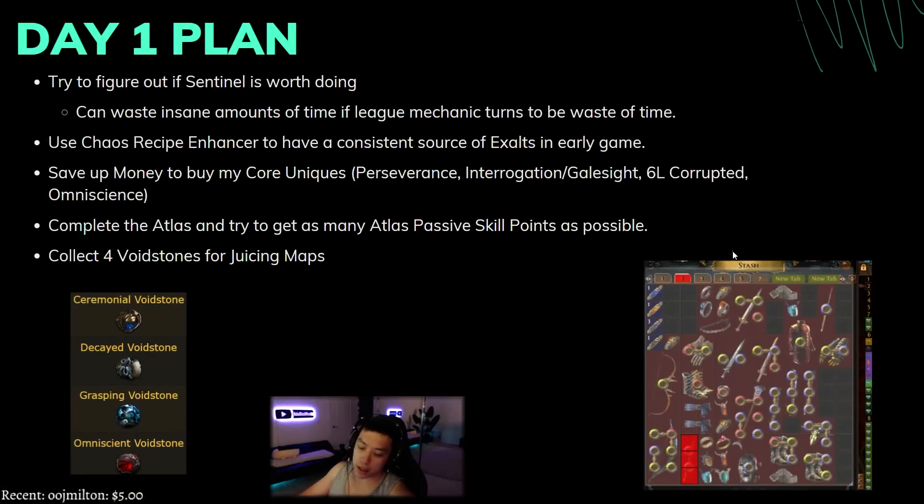The day one plan is to first figure out if sentinel is worth doing. A lot of times the league mechanic is pretty bad and ends up wasting a lot of time, but sentinel seems pretty low maintenance — you equip it to your character and press it three times per map. In previous leagues like expedition, I wasted an insane amount of time because the league mechanic turned out to be a huge waste, slowing atlas progression, high tier maps, and map bosses.